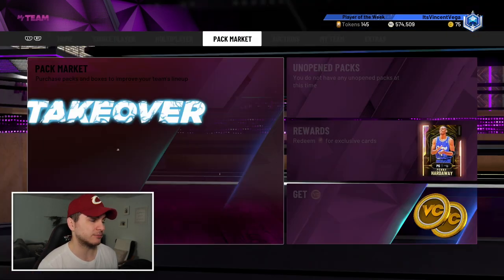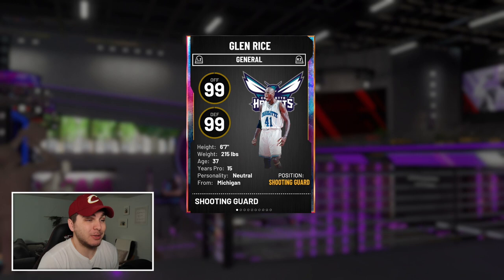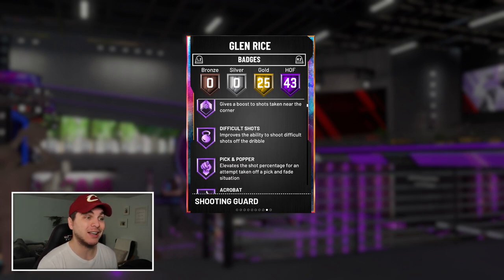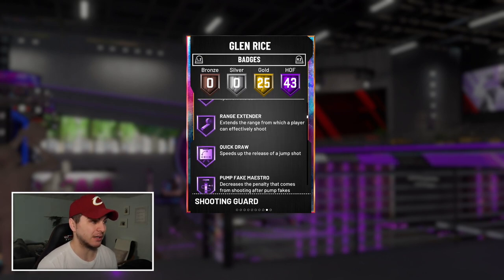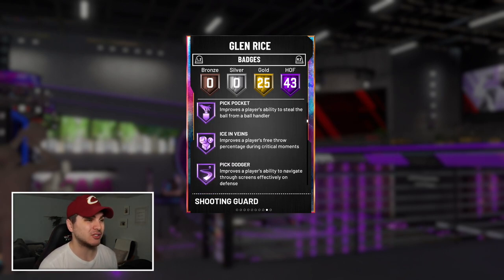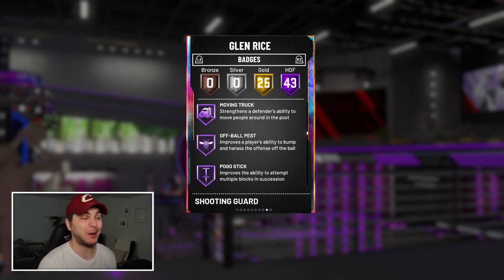I'm still riding high on the fact that I went 12 and 0 and got Glenn Rice. I've only used him in triple threat online so far but I'm going to play a game later. His jumper is base 98 with hall of fame quick draw — it's insane, so fast, pretty hard to time but he's easily one of the best cards in the game. Hall of fame range extender, plus defensive badges like pick pocket, pick dodger, clamps, and intimidator — he's got everything.